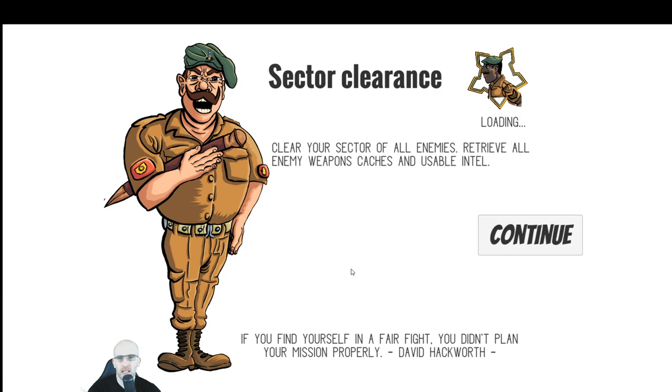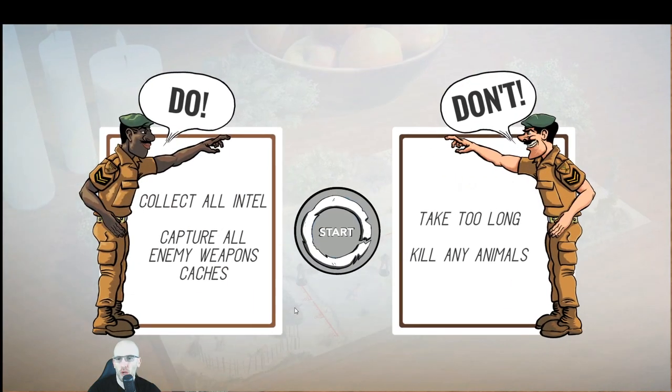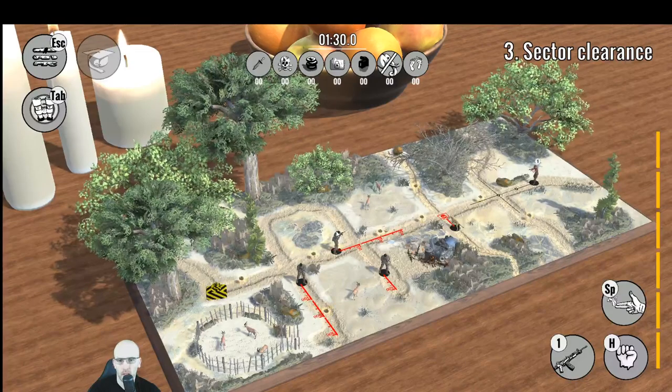Next one — sector clearance. Clear your sector of all enemies, retrieve all enemy weapon caches and usable intel. 'If you find yourself in a fair fight, you didn't plan your mission properly' — David Hacklis. Do: collect all intel, capture all enemy weapon caches. Don't: take too long, don't kill any animals. There's quite a few enemies on this one.